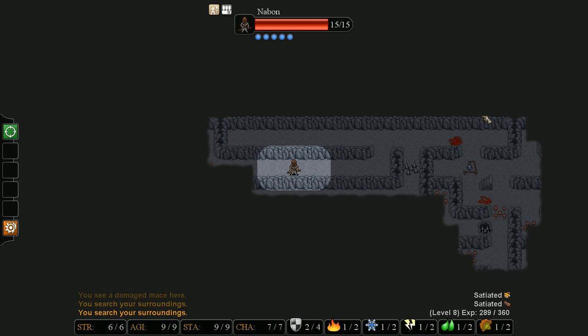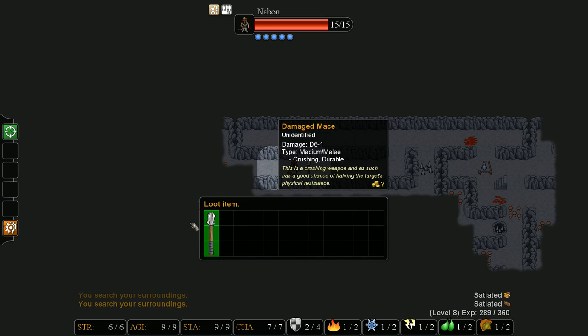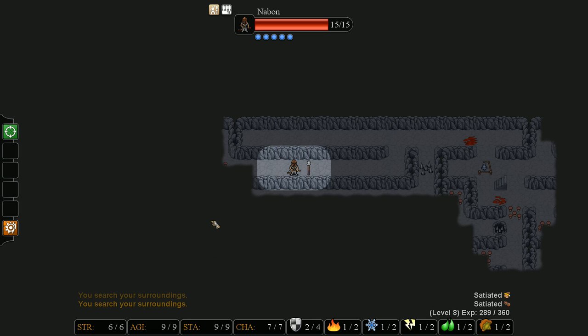I can tell there's a snake by that noise I keep hearing. I'm not that scared of the snake - I'm more scared of other things. Items that are just laying on the ground will never have enchantments on them - only items you find off enemy bodies and things like that.